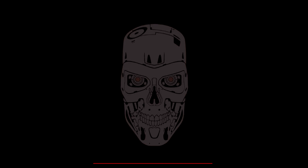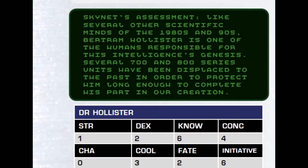The scenario starts with the characters being teleported. In the first scenario, the player characters reach time displacement equipment and manage to travel back in time with a mission to assassinate a scientist from Cyberdyne. This scientist is potentially one of the parents of Skynet — his name is Bertram Hollister. But things are not going to be easy: T-700 Terminators have also been sent back in time to protect this scientist. The player characters need to secure a safe house, gear, weapons, and clothing, and this is where the scenario becomes quite freeform.